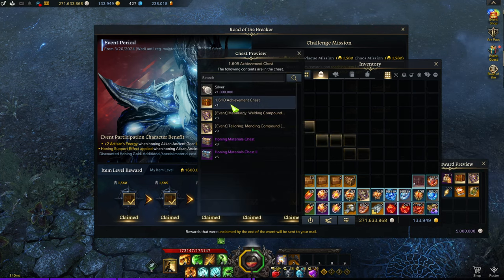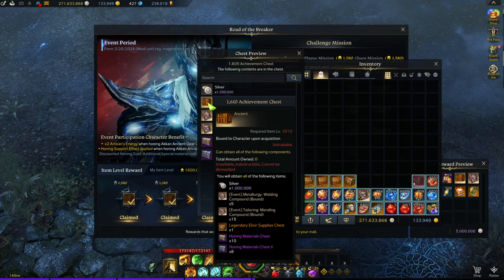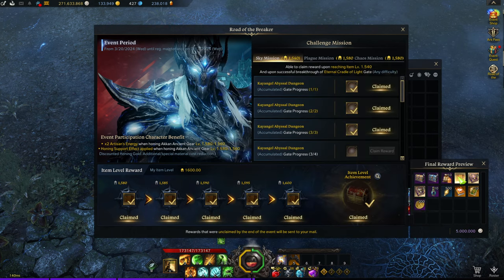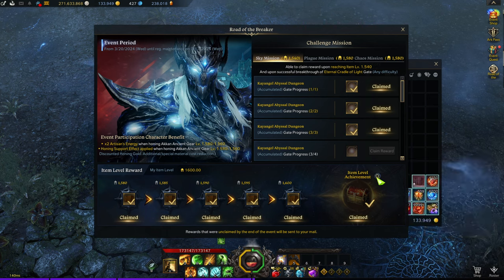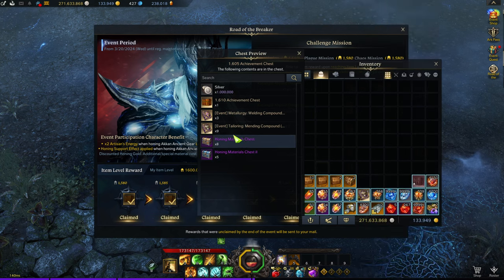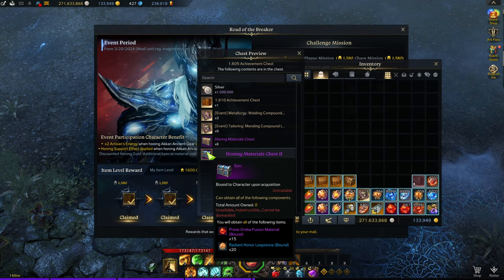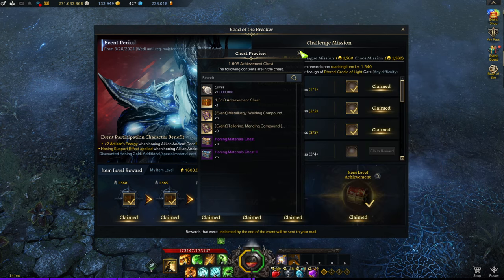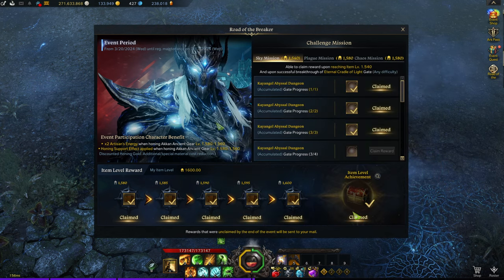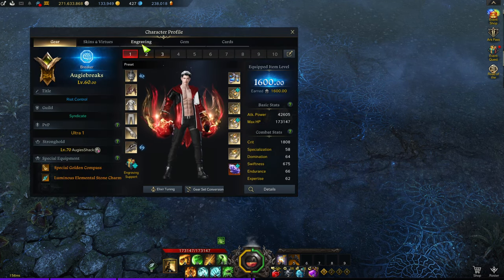We did get the 1600 event chest and all the goodies inside. There's also a 1605 chest with a lot of materials and silver. The 1610 chest actually gives you a bunch of legendary elixirs, which is really nice — though that might be locked until 1620 to open the legendary one. So there are two extra boxes you get after hitting 1600 on the quest.